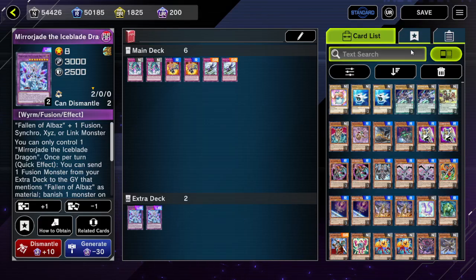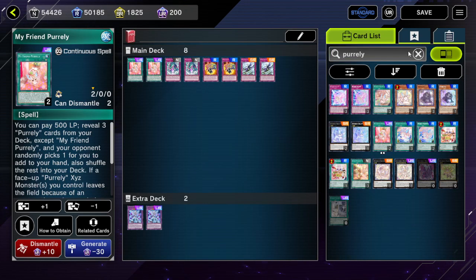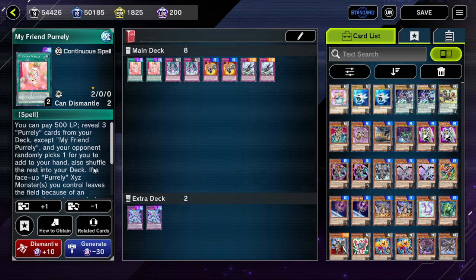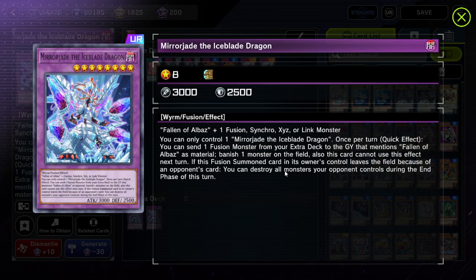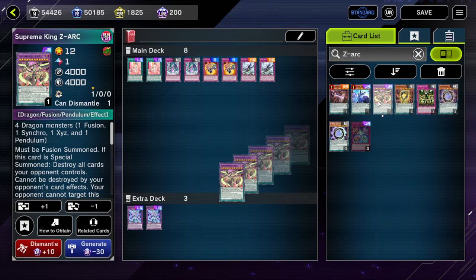The other card that works similarly is My Friend Pearly — it gives you stuff when your opponent does something to you. You might know you can remove Mirjade from the field yourself, so it technically leaves the field because of your card, but it does not trigger. We'll also grab Zark for this.